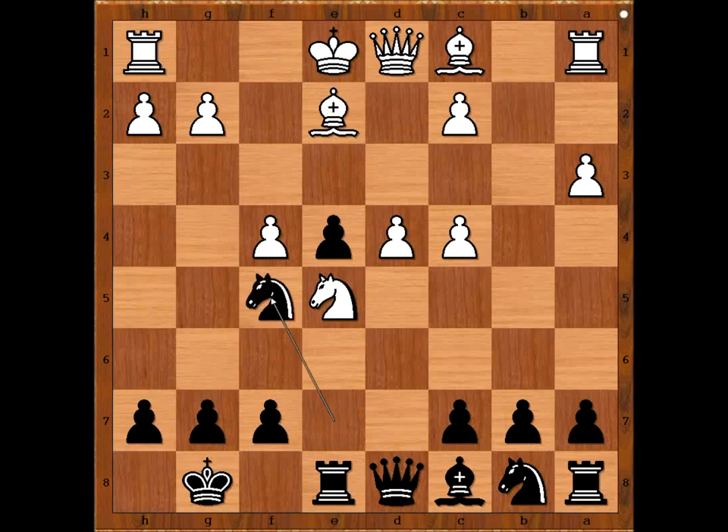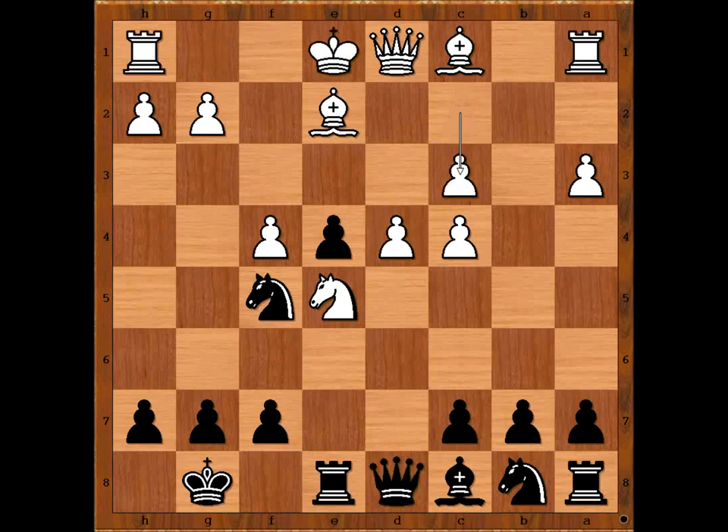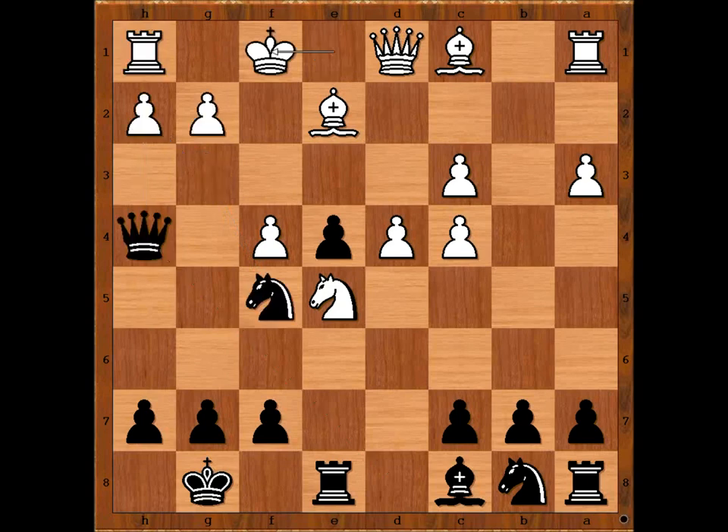Knight to f5, attacking the pawn on d4. c3 — if castling, then Queen takes on d4, c3, but now Queen to h4 and bye-bye castling. King to f1. Could be worse: if g3, then Knight takes on g3 and after pawn takes Knight, Queen takes Rook. King to f1.